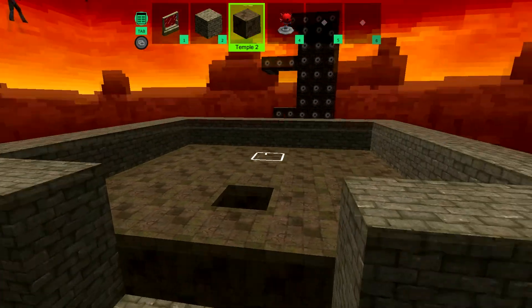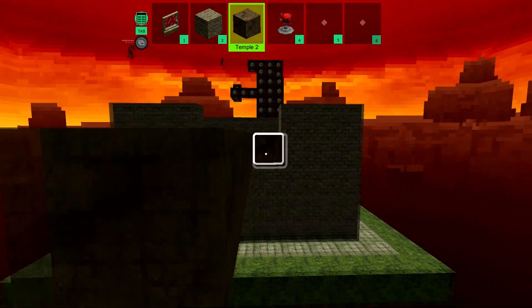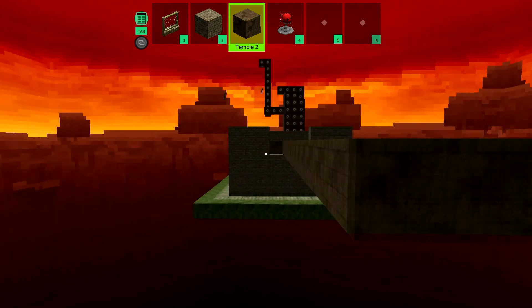We're gonna have to up our game here. I think we're good — you think we're good? Yeah. What if we do like a chasm of death? Have you got lava? Yeah, chasm of death!